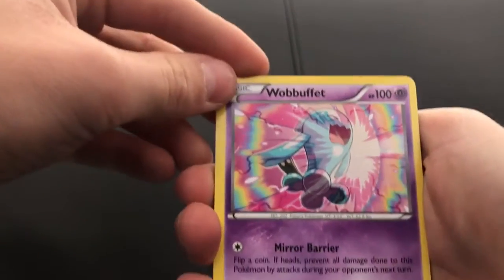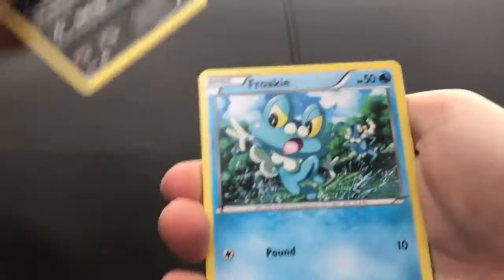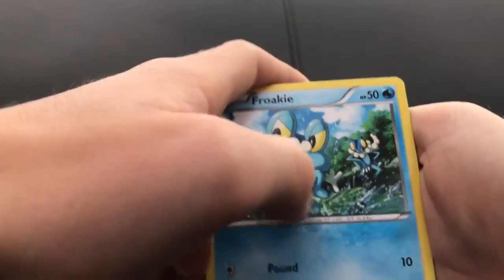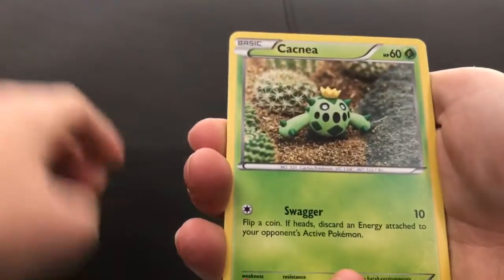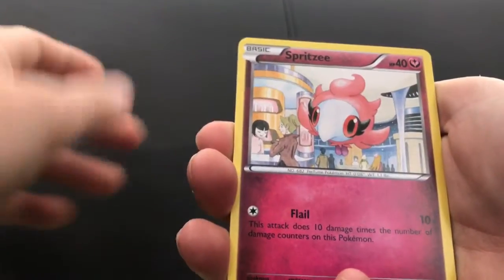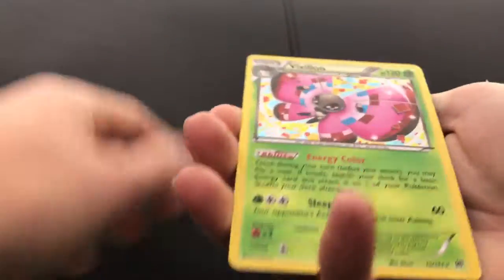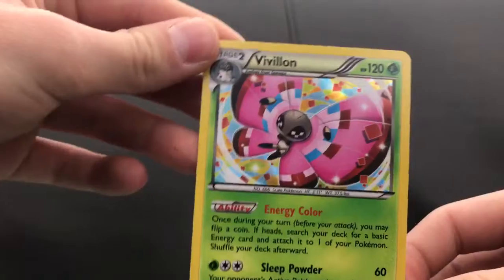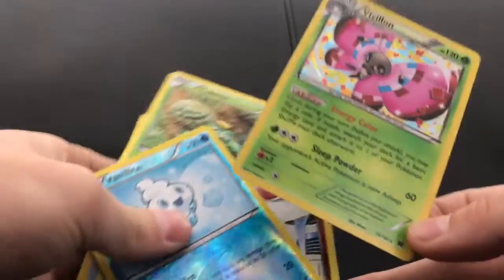Okay so we have: Froakie, Deer, Wobbuffet, Catoon, Zora, Froakie - oh, that's cool - another Froakie, Snover, a Cottonee, a Spritzee, a Hollow Reuniclus, and a Hollow Vivillon. Which is a bit disappointing - I thought I'd get something better.